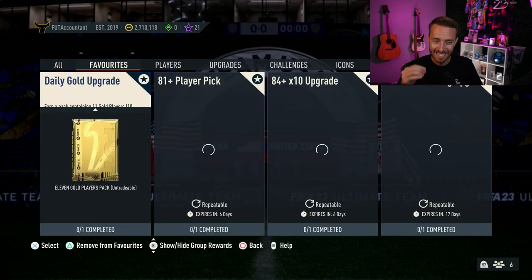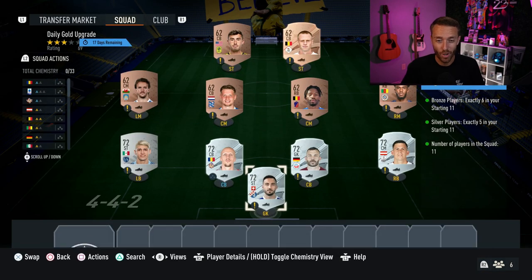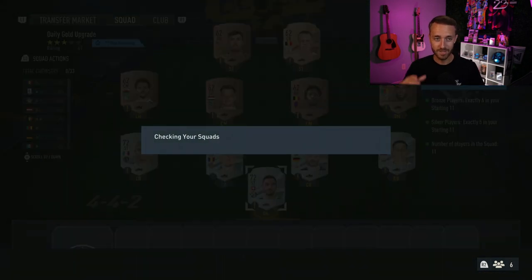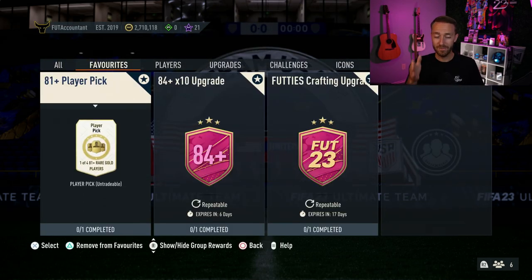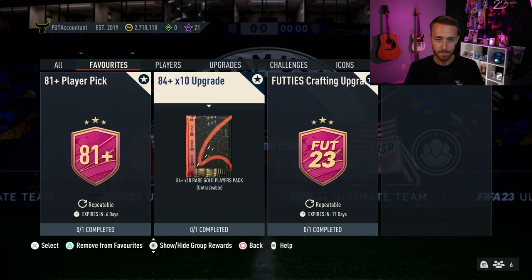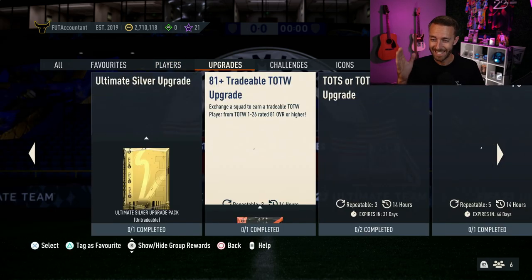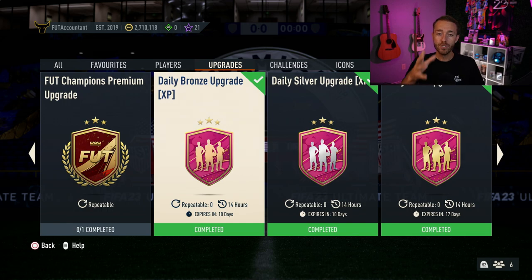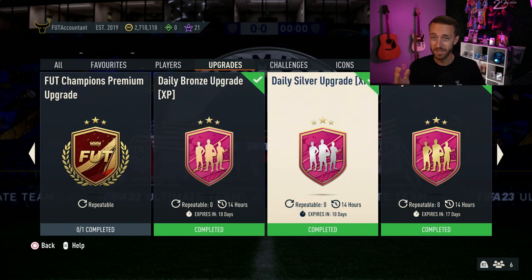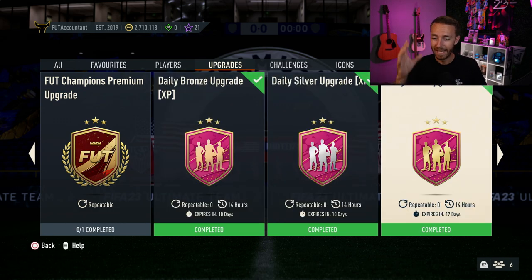One of the SBCs dropped yesterday was the daily gold upgrade, which gives you an 11 gold players pack, and you don't even have to turn in golds — all you have to turn in are bronze and silver players. This is the 10th one I have done. I've completed all of my daily gold upgrades per day. This is the craft everybody needs to be grinding right now on these menus. It starts with the daily bronze and silver upgrades — three bronze and three silver daily upgrades — and with the bronze and silvers you get from opening those packs, you put those into the gold upgrade.